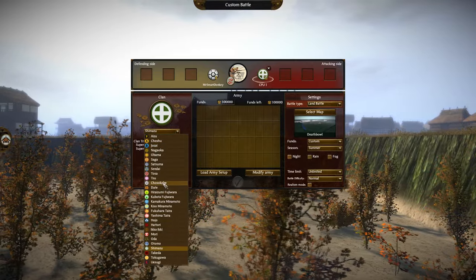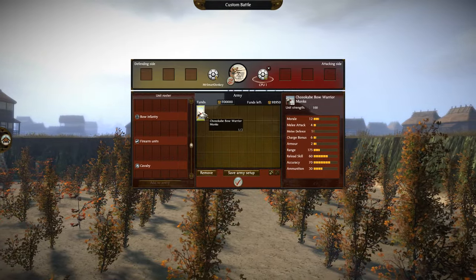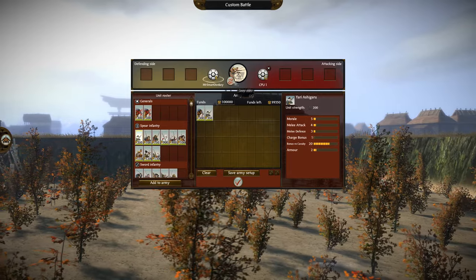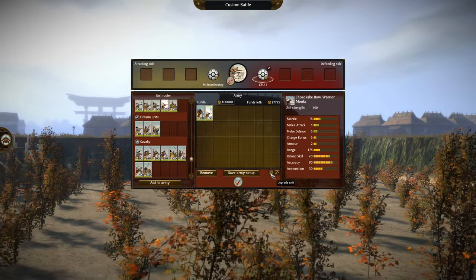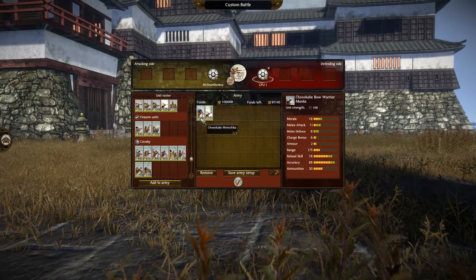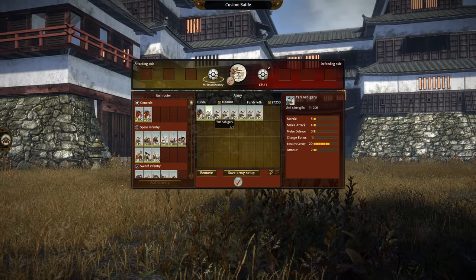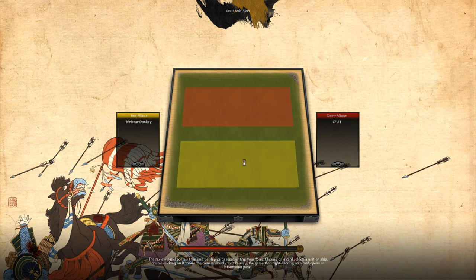Let's take the Chosokabe. We'll give the enemy a fully upgraded Bow Warrior Monk. And then what I'll do is I'll take a bunch of Yari Ashigaru. I hate this thing about Shogun 2 — one of the worst things about it, which is completely irrelevant because it's a custom battle thing. But yeah, when you switch the defender and attacker, then the AI army just gets changed. Very annoying. Anyway, I'll take a bunch of Yari Ashigaru — I'll make this happen. I'll put them in Yari wall too, just to make it even better.